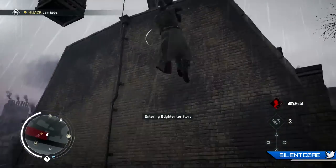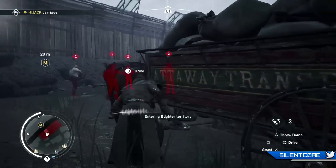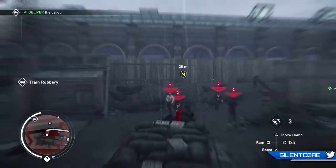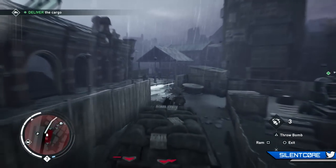Or you can just walk in guns blazing and murder everybody. As you'll see, I grab the cart and start to reverse it a little bit, then I realised I could just plough straight through all the guards, so I ended up doing that. When you return it to the location you'll get a healthy reward of money, XP and resources.